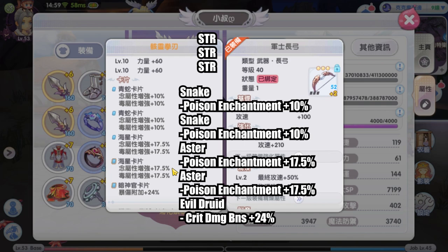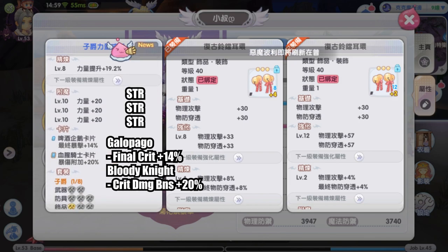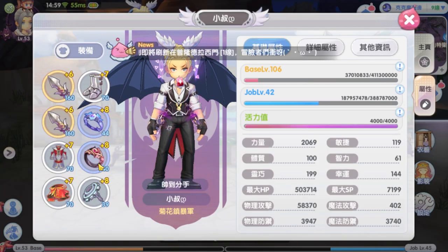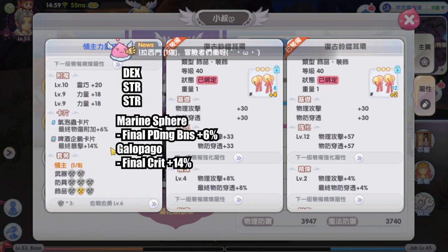On weapon he has strength enchant. For cards he has 2 snake poison cards, 2 Astor poison cards, and 1 evil druid crit damage bonus card. On accessories he has strength enchant, 1 Galopago final crit card, and 1 Bloody Knight crit damage bonus card. On the other accessories he has dex and strength enchant. Dex is necessary in Komodo Island to increase hit rate because the monsters there not only have higher crit resist but also higher flee.